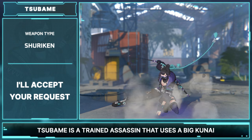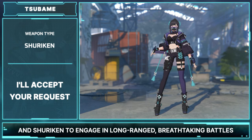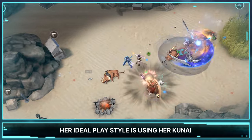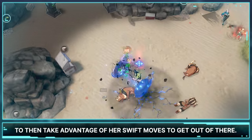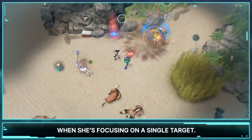Tsubame is a trained assassin that uses a big kunai and shuriken to engage in long-ranged, breathtaking battles. Her ideal playstyle is using her kunai to mark enemies and deal great instantaneous damage, then taking advantage of her swift moves to get out of there. She ultimately does her best when focusing on a single target.